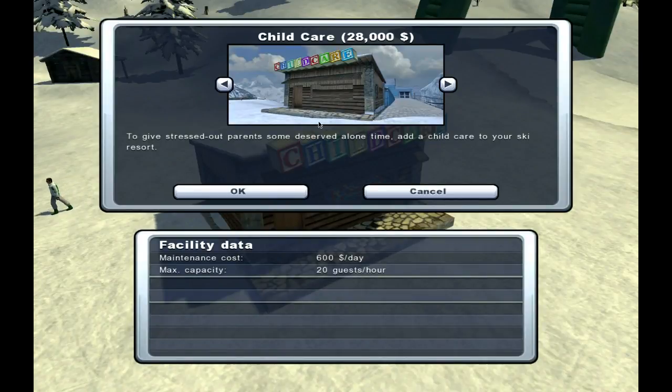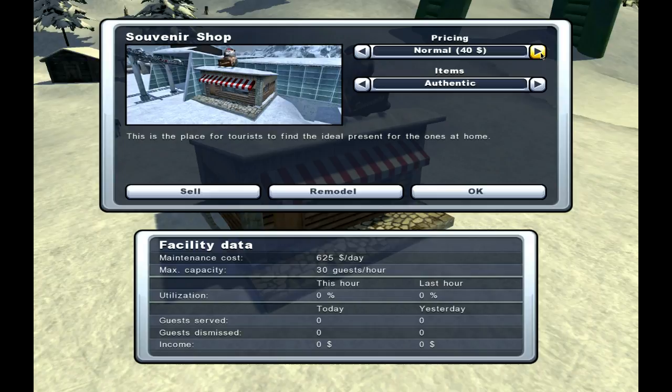Children up here. I don't really know — a souvenir. I go medium, normal. Antiques? No, we go authentic.